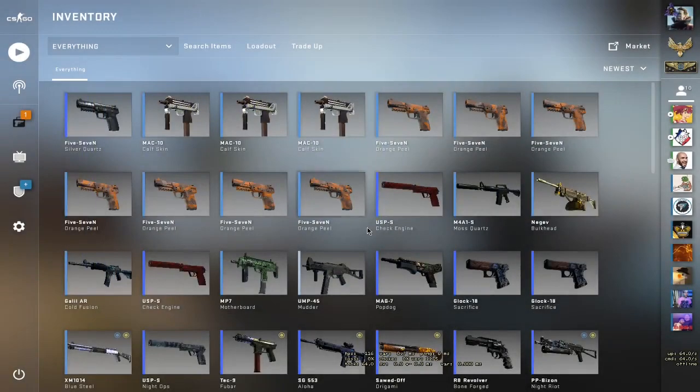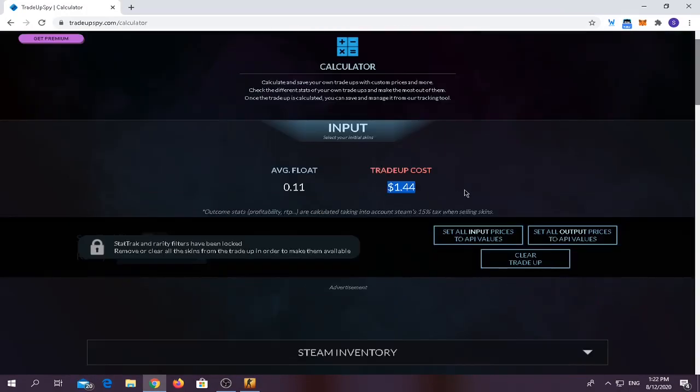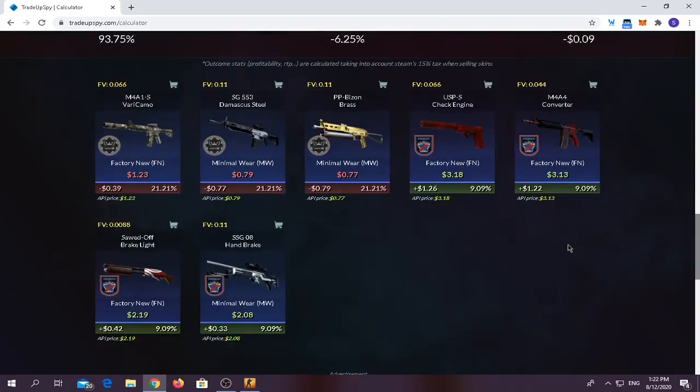Up to the second trade-up. For the second trade-up, I found a variant using the Inferno Collection Skins 2018. You have to use around 7 Minimal Wear Dust2 Collection Skins and 3 from the 2018 Inferno Collection Skins at Minimal Wear. The float should be below 0.12 in order to make profit. It costs around $1.44. The best outcome is a USPS Check Engine at $3.18 where you make $1.26 profit. The least profitable outcome is SSG Handbrake at around $0.33. You have around 40% chance of making profit.